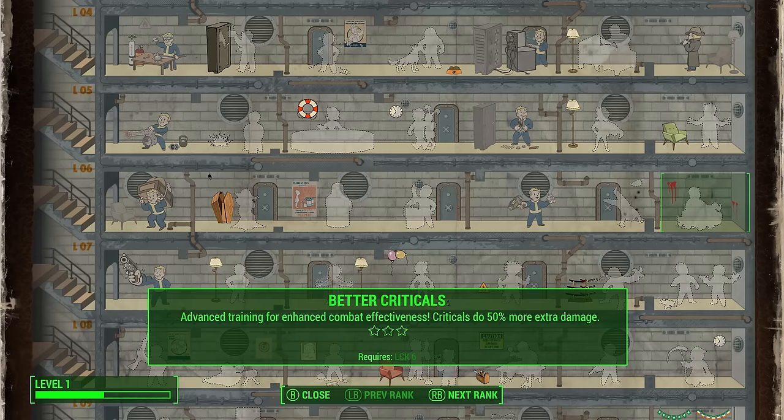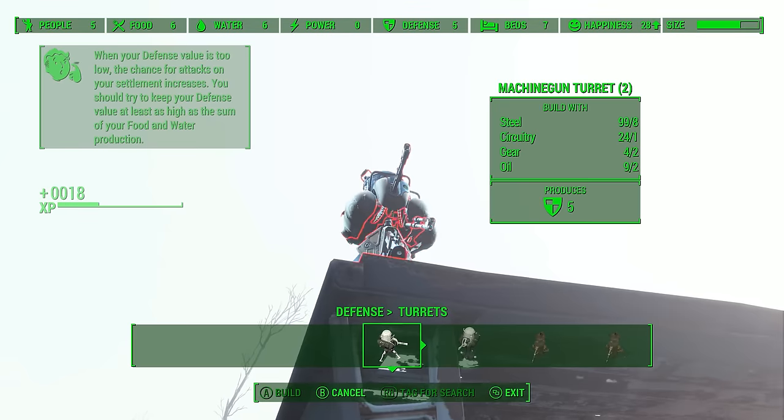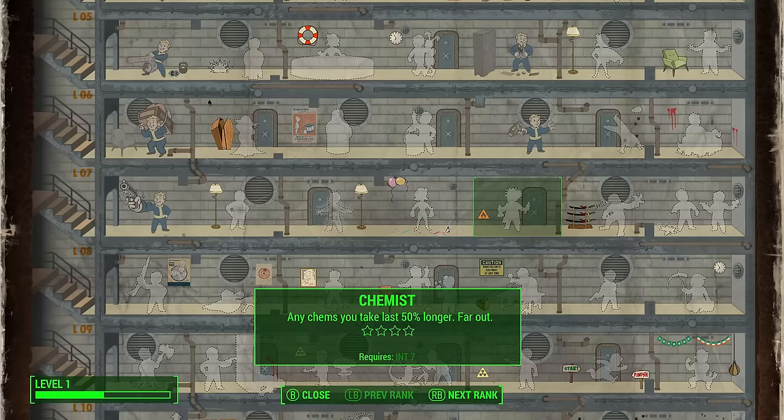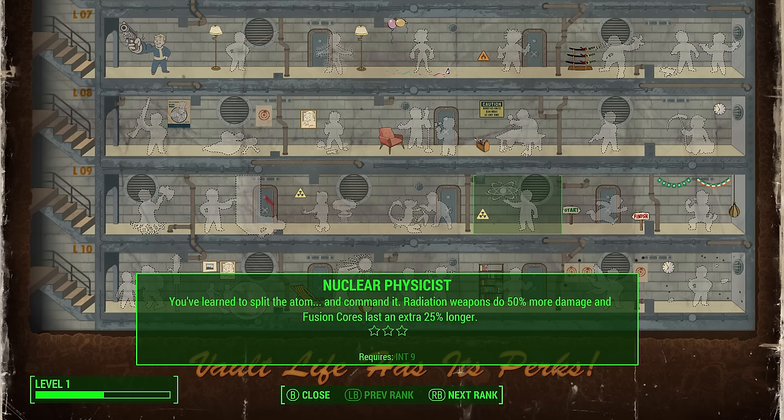At 6 Luck, you can acquire Better Criticals from the start, and with an additional level up via perk points, you will then get Critical Banker, which will be very useful for VATs. As for our Intelligence rank of 7, this will still let you get Chemist, Scrapper, Science, and Gun Nut, and while I would also recommend you still level Intelligence up to get Nuclear Physicist for Power Armor use, 7 Intelligence will cover most of your bases.